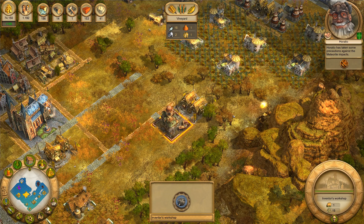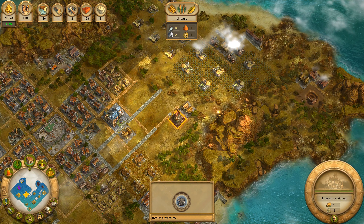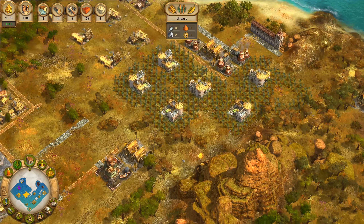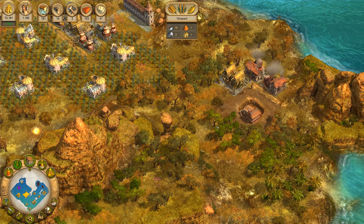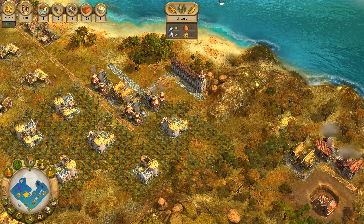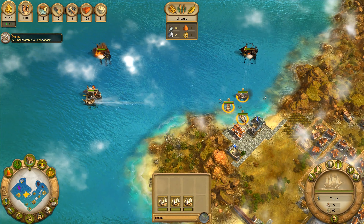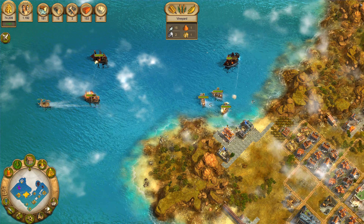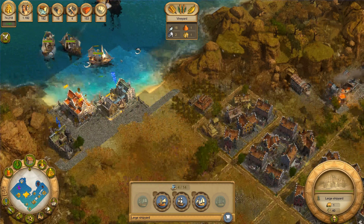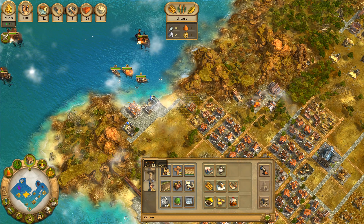Wood can be planted everywhere and so can sheep, so we could actually get a ship built right here — even the big one, though I can't build the big one yet. So I can use all the iron produced on my main island for building materials and use the other island to produce ships. Until then, we'll build two brickworks.